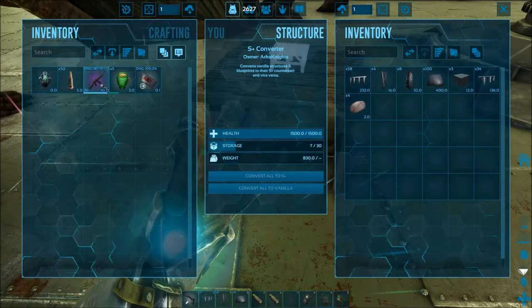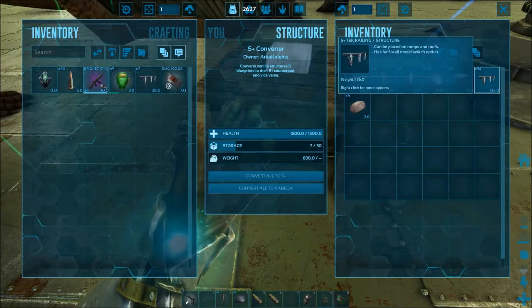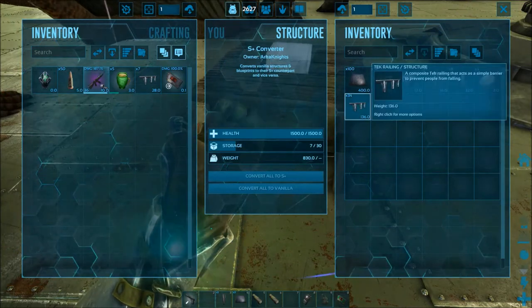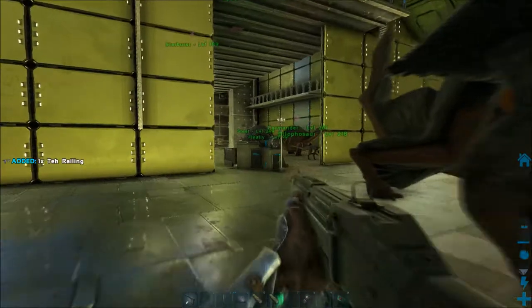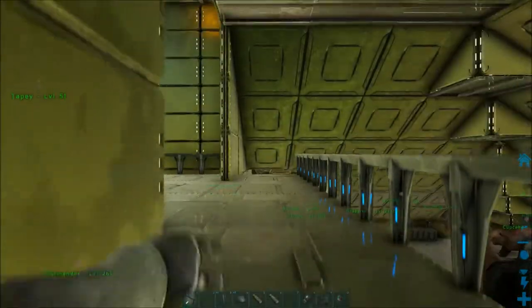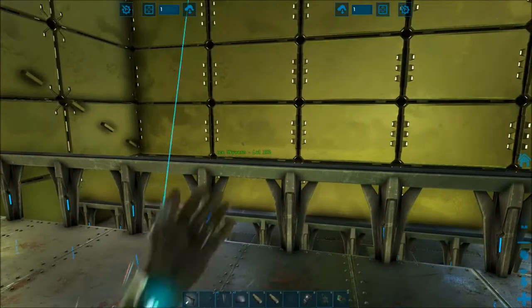But what happens when we take and convert that to vanilla? So now it's a regular tech railing again. S Plus is so nice. If you don't have it already, get it. If you're on an official server, make the official server get it. I know you can't do that, but still — it's just that cool.